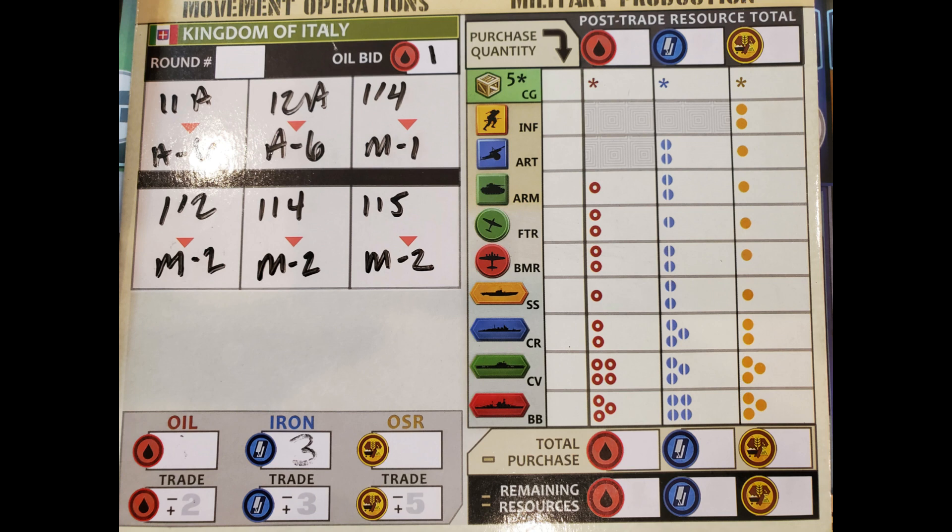This is the Italian movement card. Pretty simple - Italy can only move six out of the box. Any air forces available were moved to A6, basically from Italy and the Balkans. And the land troops stationed in Italy were moved into M1 or M2 to either move to North Africa or to take Gibraltar.